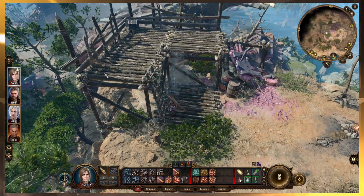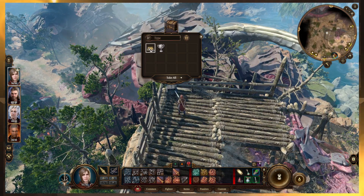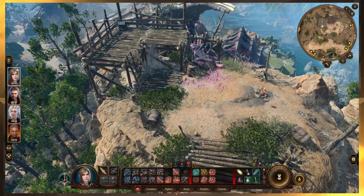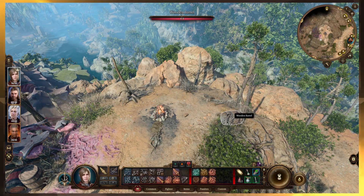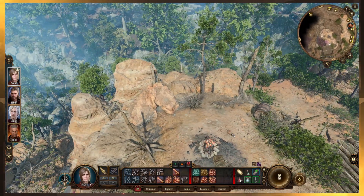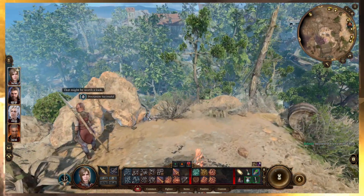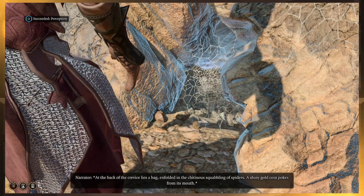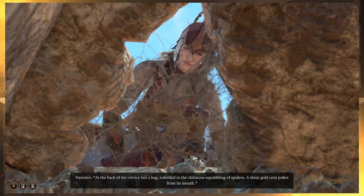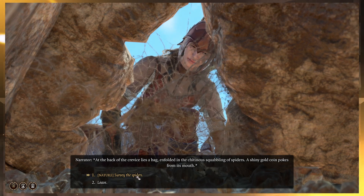Oh sweet, there's a chest up there! I've kind of reached a point with this game where I was desperately trying to keep track of everything — 'oh I should keep track of this, oh that seems important' — and I have definitely abandoned that mindset. At the back of the crevice lies a bag enfolded in the chitinous bubbling of spiders. A shiny gold coin pokes from its mouth — oh, shiny gold coin! Let's survey the spiders.